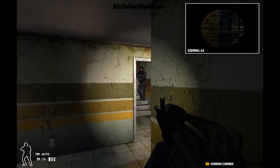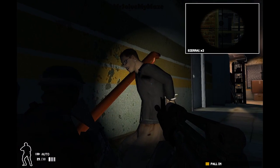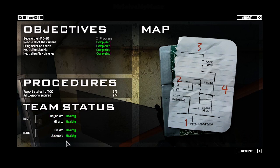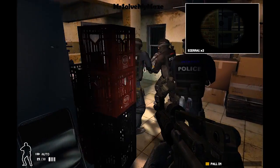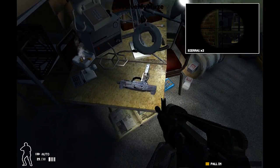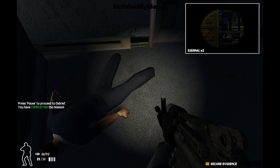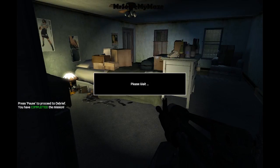Oh there's the other one. So I've killed all the suspects — or arrested them — so it's just the gun that I need to locate now. Another good thing about this game is that you can split up your team as well if needed. But that's pretty much it. I'll just go to the debrief now and I hope you've enjoyed this short video on SWAT 4, the first mission. Thanks for watching and I'll see you again soon. Bye bye!